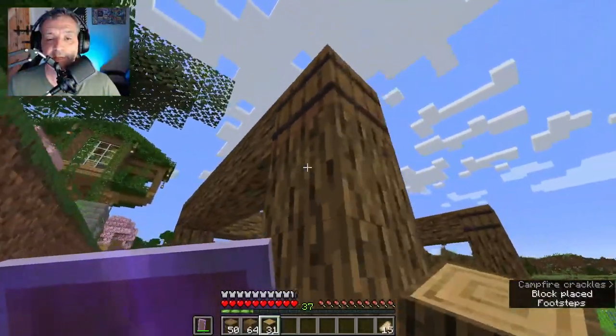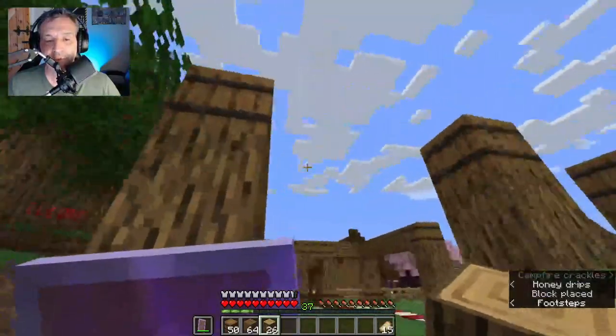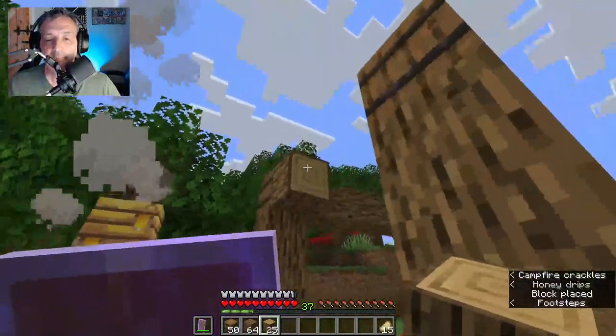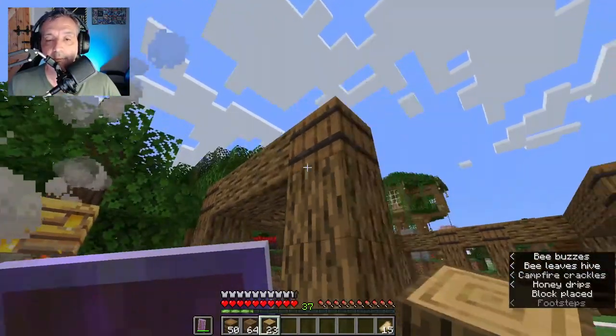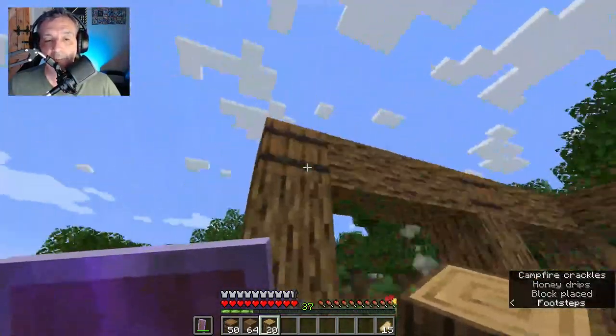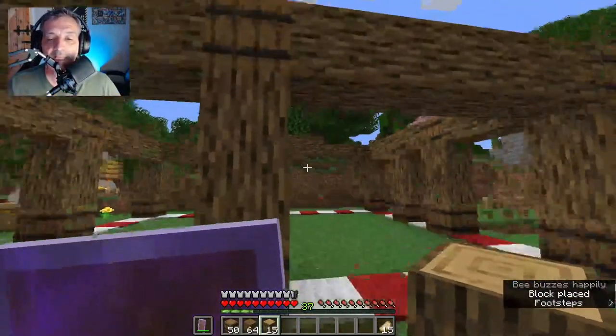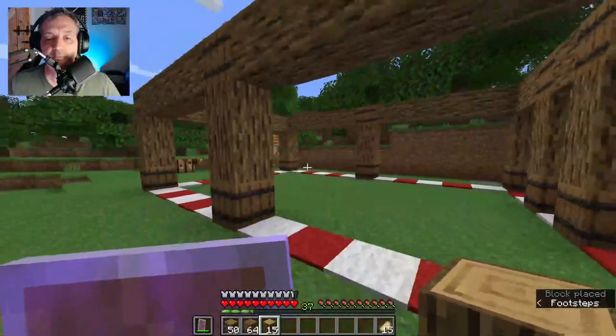The next step is joining absolutely every single column, and we are going to do that very quickly — shift-click of course on every barrel. It's going to be very easy. Perhaps the most difficult part is going to be the roof — the roof can be a bit tricky, so we'll have to be careful. But let's see how it goes, and now it's pretty much finished so we can start working on the roof.